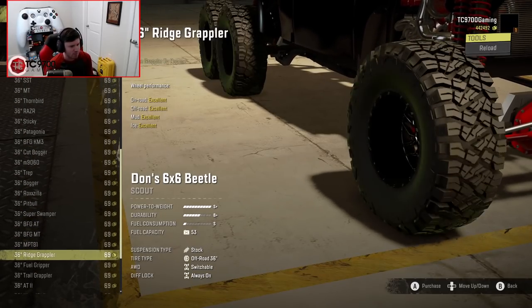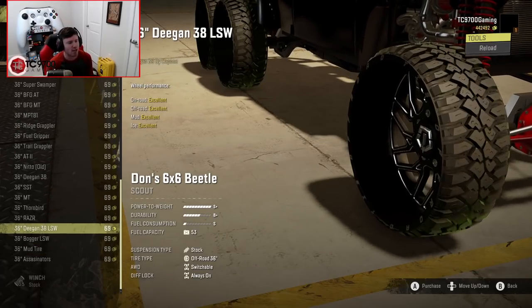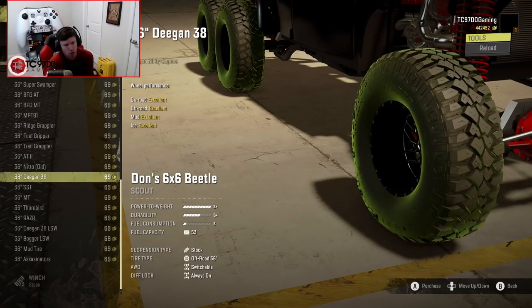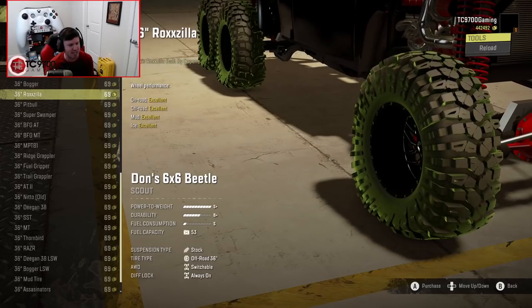So if we keep going, the wheel selection is going to change a little bit, but I think they may all be 36s. And to be honest, them being all 36s makes sense, solely because of the fact that if they were any bigger than that, the rear axles would be too close together and they would clip if you went for anything bigger.